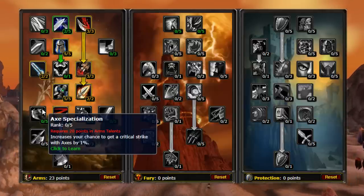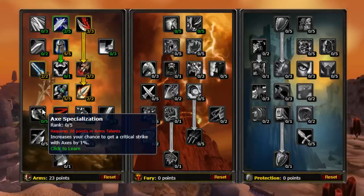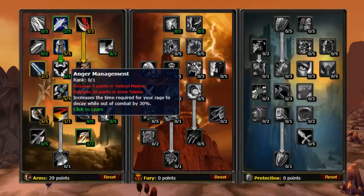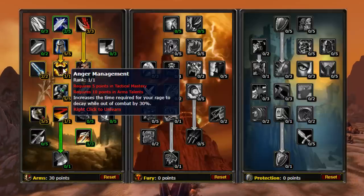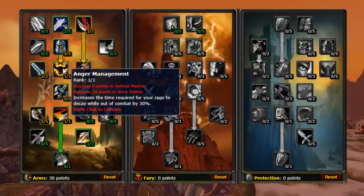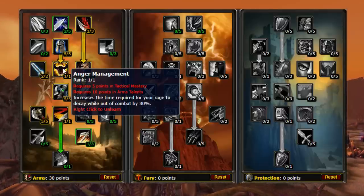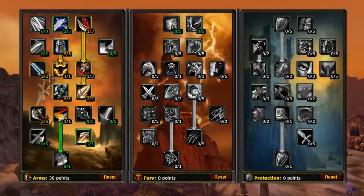It's important to factor in racial weapon bonuses from either Humans or Orcs — Orcs being proficient in Axes, and Humans with Swords and Maces. Finally, we put one into Improved Hamstring and unlock Mortal Strike with our last point into Anger Management. Anger Management is a really underrated talent and a bit misunderstood. While it has a lot of benefits with the reduced out-of-combat rage decay, it also benefits you in combat. This talent has a hidden tooltip that gives you one rage every three seconds, helping you maintain rage between pulls and also build rage during phase transitions, such as Onyxia.